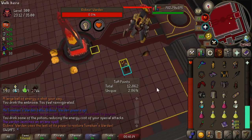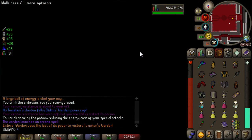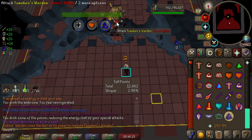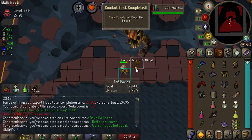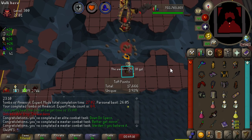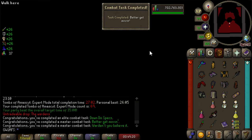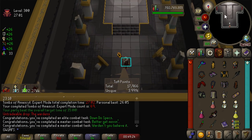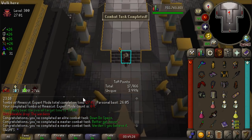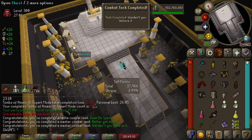So I'm just going to do a normal expert run, and that should be the task. Maybe I have to finish the whole raid for it to count. It didn't pop — I guess I have to finish the whole raid. We also completed two Master Combat tasks; honestly have no idea what they were for. According to the TOA calculator, we have about a 4% chance to get a reward. Also a really good time of 27 minutes without even having thralls. Do we get a unique? No. Never lucky.